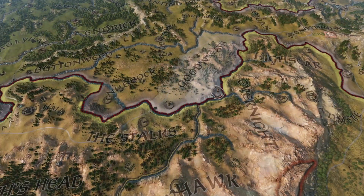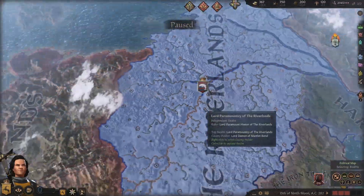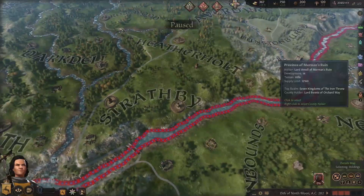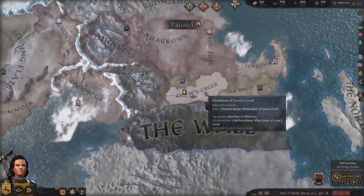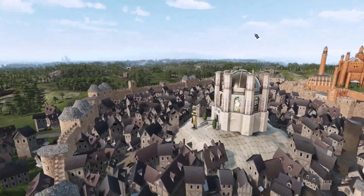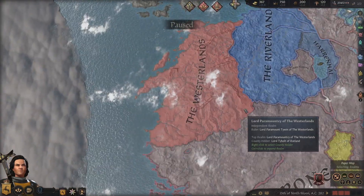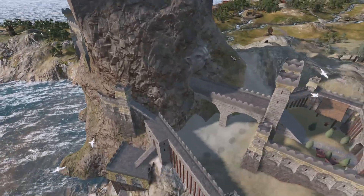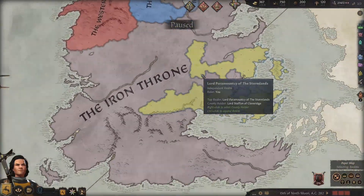One thing I always like to do with these mods is just look at the map. This one especially is absolutely insane. One of the things I love about the mod is the map and all the detailed little domains. Just the detail on them is insane - there's just domains everywhere. And then to the north, we have the wall, which is just insane to see in Crusader Kings 3. We have the capital of the Iron Throne - look how dense this is, the most dense city I've ever seen in CK3. You can get right up close to see the massive statue. And if we look at the capital of the Westerlands, it's just one of those things that goes to show the detail in the mod. The detail is just absolutely insane.